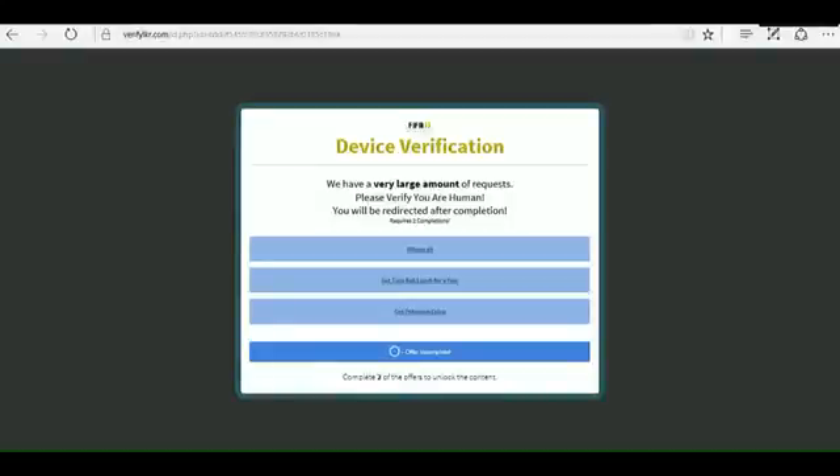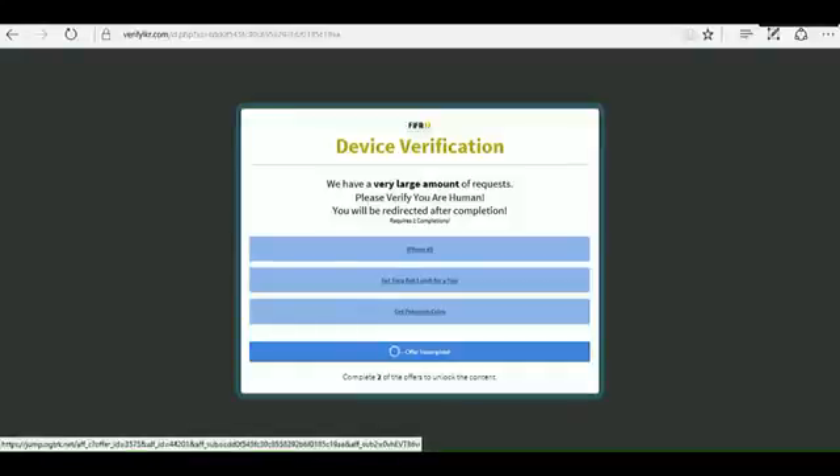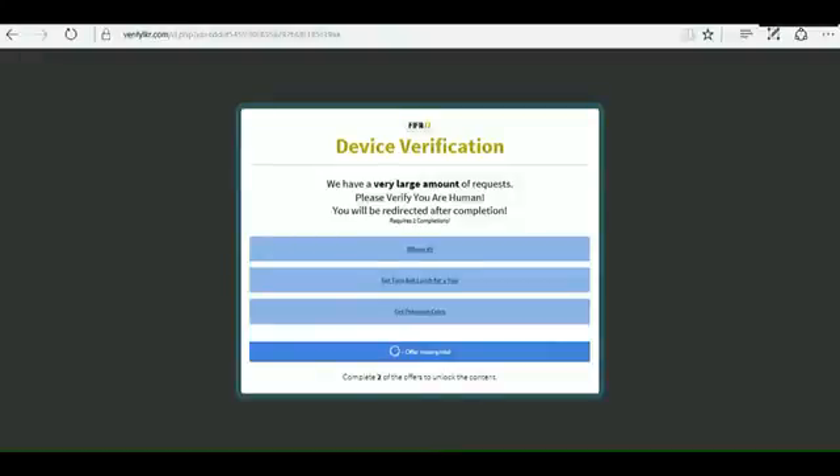To finish up the process, all you have to do is click two of these and complete them, and then you get an email with your beta information. Because I've already completed them, I'm not going to complete them again, but it's quick and easy to do. Once you've completed them, it should take around 15 minutes for the email to show up.